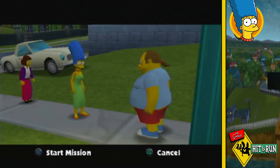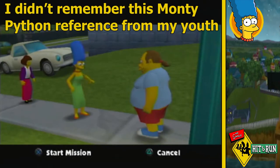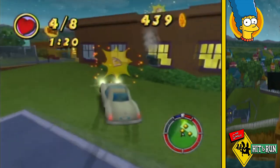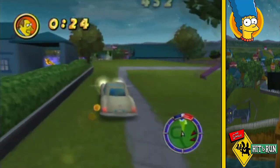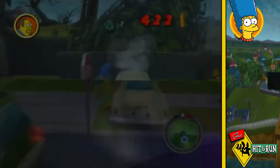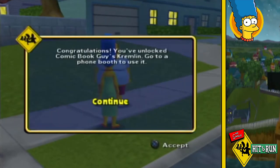I race around collecting all the gifts the Comic Book Guy wanted to give to Agnes. Sadly, as I'm heading back to him, the police start chasing me and they bust me just as I reach him. By completing the level I get the Kremlin as my reward, before I go to do Ralph's race.